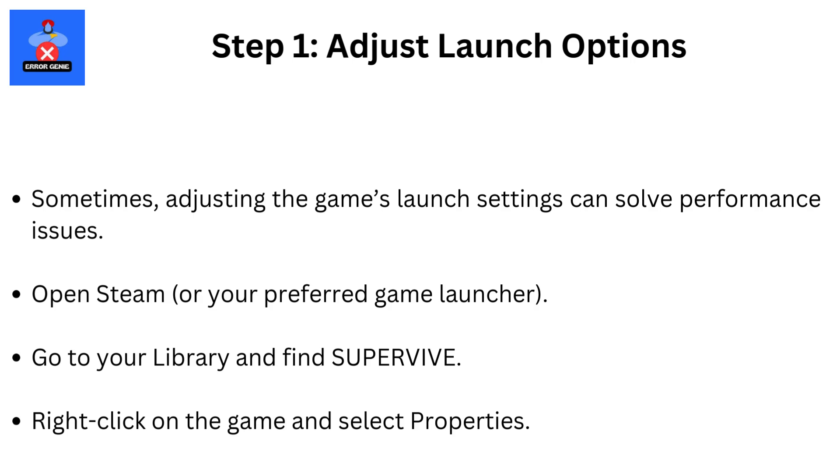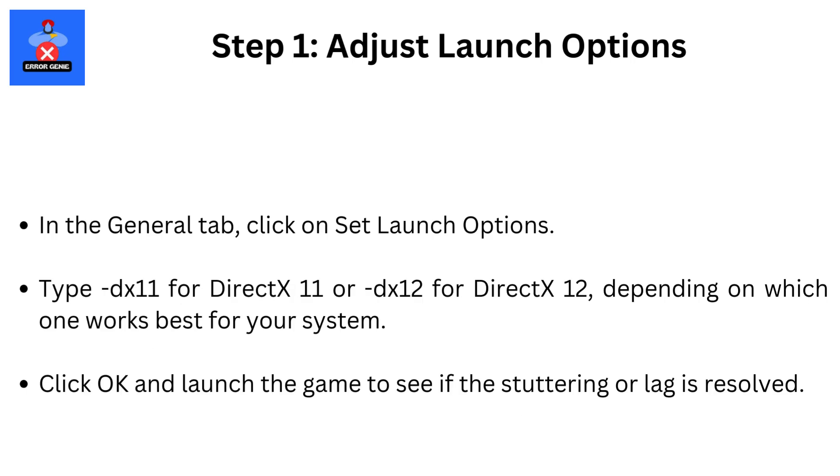Step 1: Adjust Launch Options. Sometimes adjusting the game's launch settings can solve performance issues. Open Steam or your preferred game launcher, go to your library and find SuperVive. Right-click on the game and select Properties. In the General tab, click on Set Launch Options. Type -dx11 for DirectX 11 or -dx12 for DirectX 12, depending on which one works best for your system. Click OK and launch the game to see if the stuttering or lag is resolved.